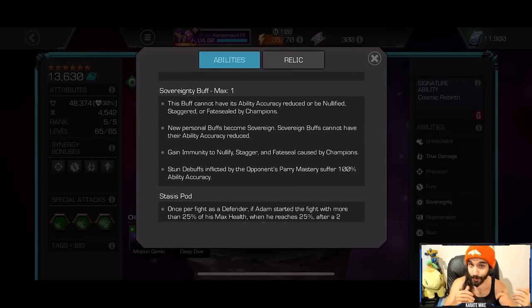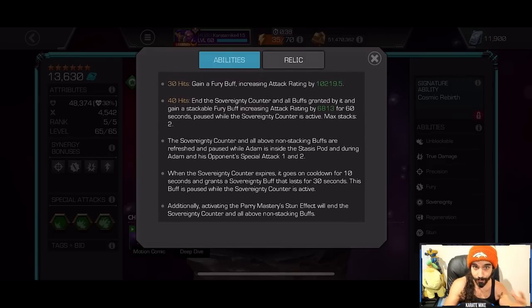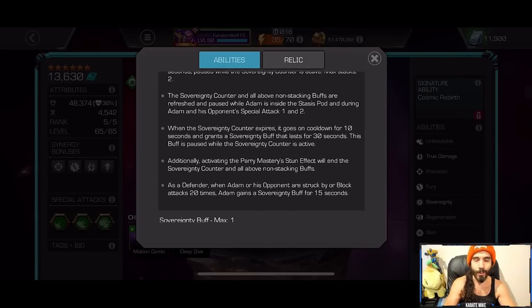If the counter falls to zero or you parry the opponent, the Sovereignty Counter goes away and you get a Sovereignty Buff. The Sovereignty Buff cannot have its ability accuracy reduced or be nullified, staggered, or fate sealed by champions — not nodes, so not Buffet or Power Snacks, just by champions. New personal buffs also become sovereign, getting around those abilities as well. He also gains immunity to all nullify, stagger, and fate seal effects caused by champions, and stun debuffs from the opponent's power mastery suffer minus 100% ability accuracy, so you can dash in without worrying about being parried, and you're unblockable anyway. When the Sovereignty Counter activates it places a taunt on the opponent, making them more aggressive for throwing specials while also reducing their attack rating. When the counter is over it goes on cooldown for about eight to ten seconds, after which the opponent is inflicted with an intimidate buff, allowing you to go in, hit their block, and start the counter again.